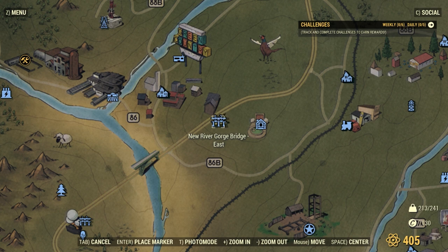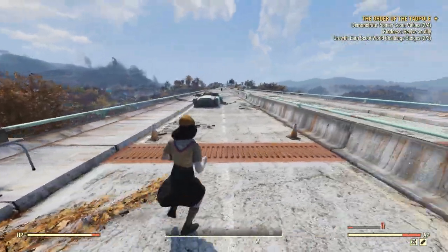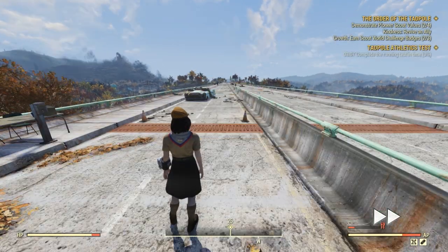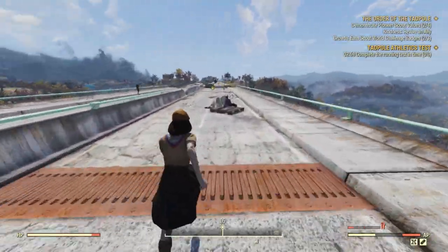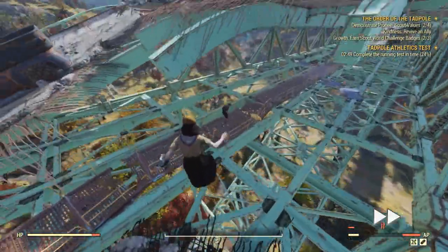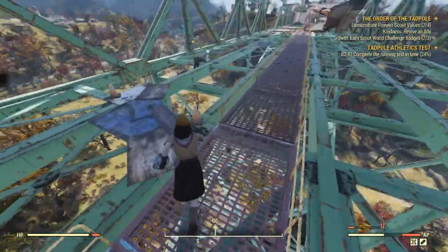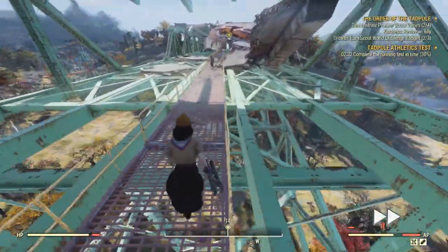The next course starts on the eastern side of the New River Gorge Bridge. This course is pretty straightforward — your objective is to just get to the other side. This run does have lower level ghouls around, and a few toxic hazards, but the main issue is the height. Just don't look down and you'll be fine. That is one heck of a drop.